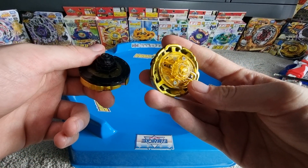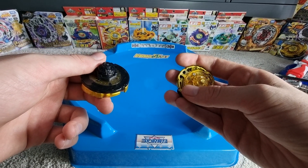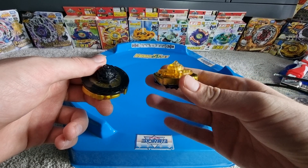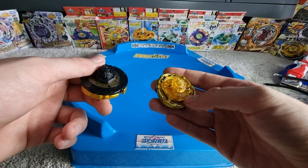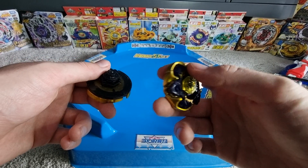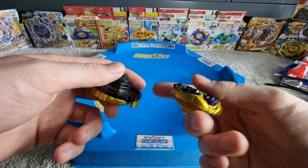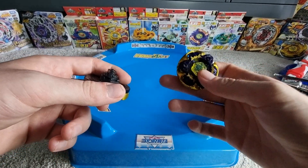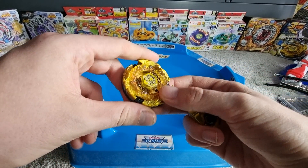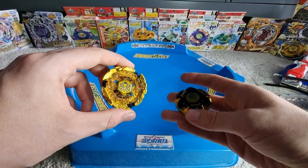As you can see, this Ultimate Gravity Destroyer has a — I think it's BB145 Sharp. And it's got a slightly different energy ring if you guys can see that. I think he's in counter mode at the moment. We're just going to leave him in this mode because I don't think it makes much of a difference.